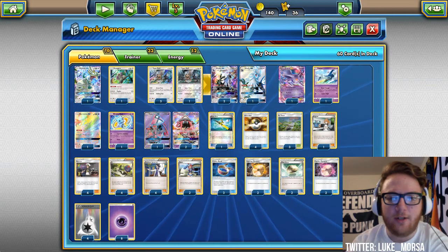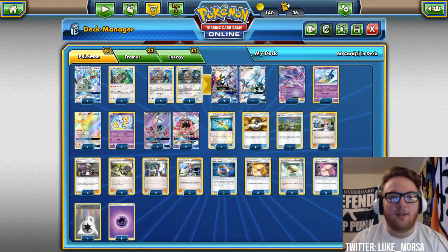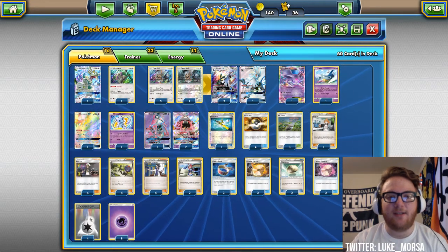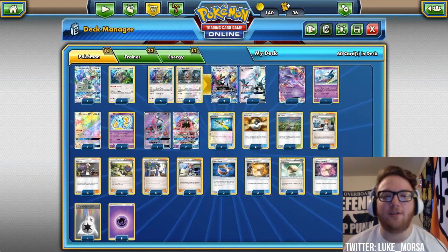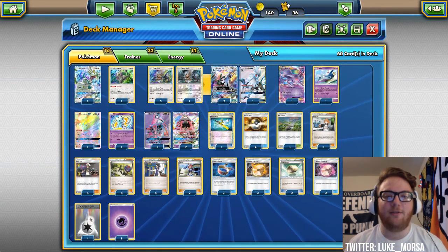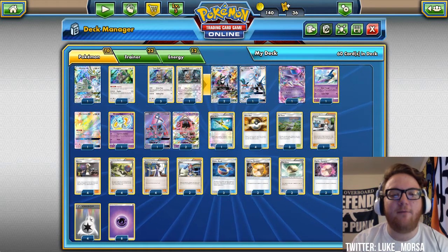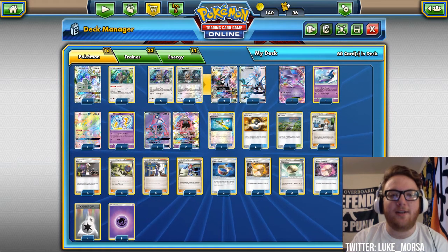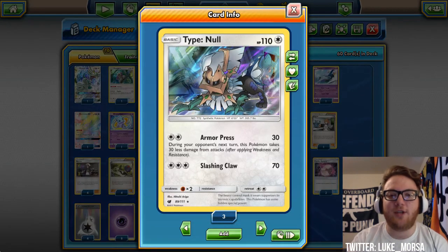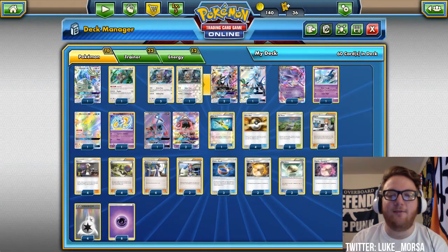Next we have one Oranguru for draw power, like in our other Silvalli deck. It's just something nice to have as end-proof in late game — if you get N'd down to one card, you draw your top deck to two, Oranguru lets you draw a third card. We're playing four Type Null in this deck since Silvalli is your main attacker here. In the other deck Buzzwole shared the spotlight, but here it's pretty much all about Silvalli.